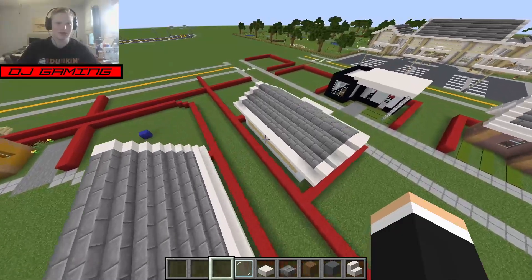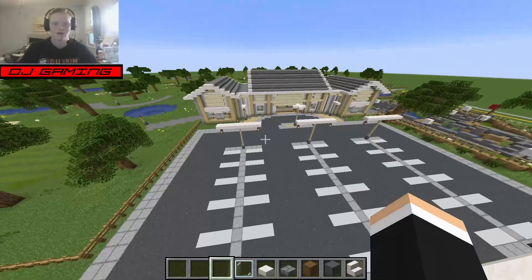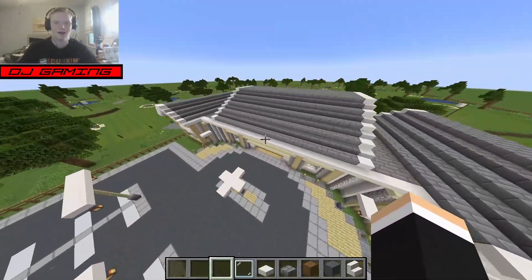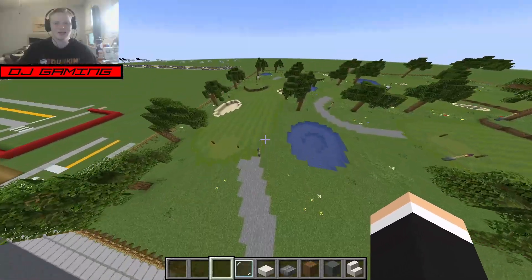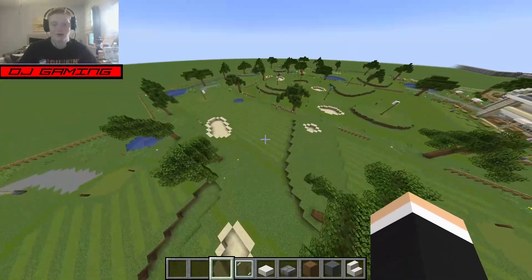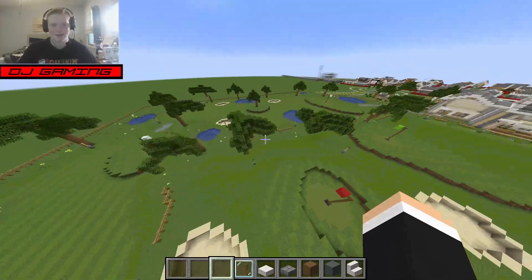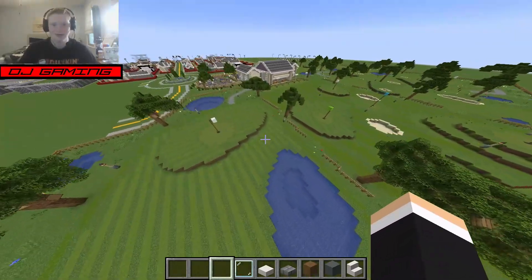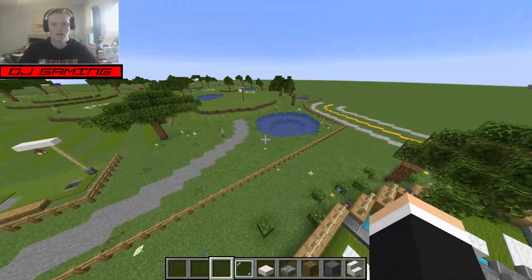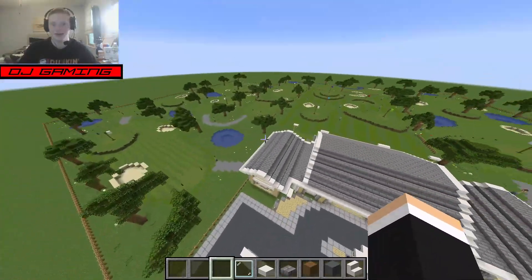I know this episode's gonna be getting into building the neighborhood. But I also just want to show you around the golf course. I've actually started working on the parking lot a little bit. I began placing a hell of an amount of trees around this entire golf course, and I'm just gonna have to say it — it took a lot of time, and it really was a very long one. But it looks so good in the end. I was able to add some bone meal, grass up the area, and it looks very nice.